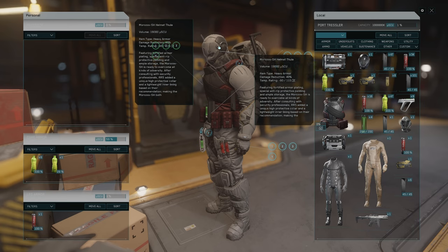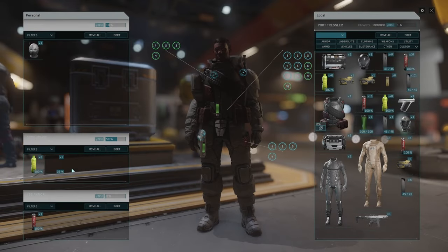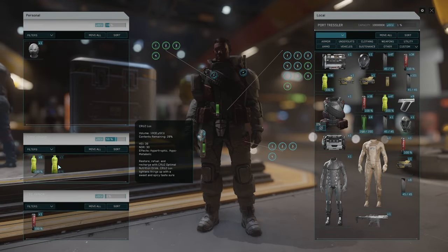One last very important trick: anytime you wear something, as long as it doesn't appear highlighted in blue, it means it was not registered by the database. You may believe you are wearing your helmet, but the game doesn't think so — and you will die.